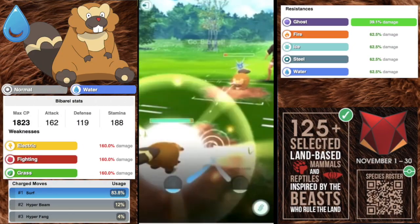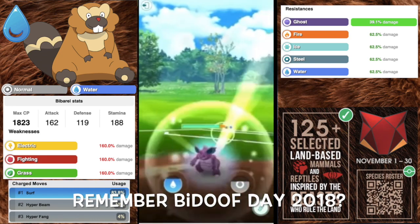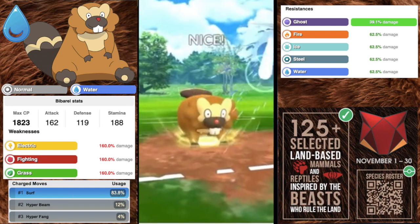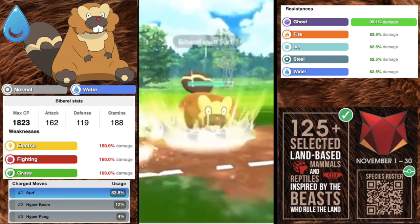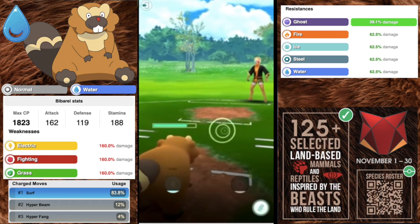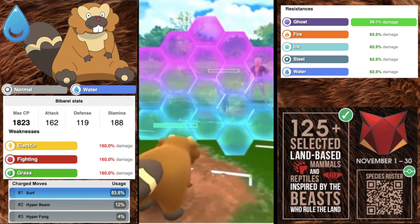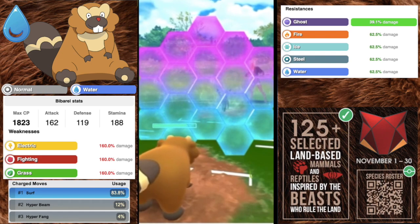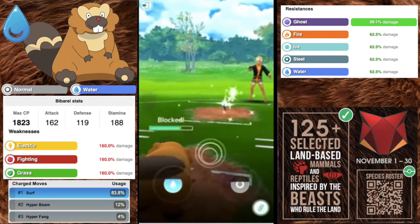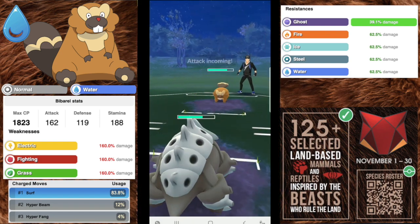Up next we have Bibarel with an attack of 162, a defense of 119, and a stamina of 188. It is a normal and water type Pokémon going to be weak to electric, fighting, and grass, and resisting ghost, fire, ice, steel, and water. For charge moves you're going to want Surf and Hyper Fang — you want the two-bar charge move over Hyper Beam.